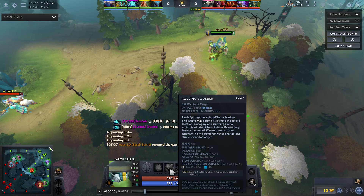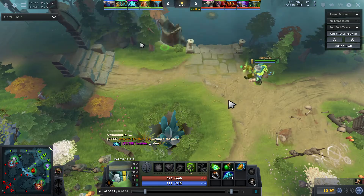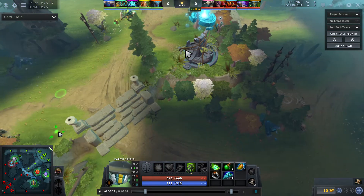The lane with me and Dark Seer is pretty good — we have iron shell and a really good way of getting on top of them. Most importantly, I can actually leave the lane pretty early because this Juggernaut has no way of killing Dark Seer in the early game with slow and blade fury. So really good Dark Seer pick in this game, and it lets me also roam around without having to babysit him.